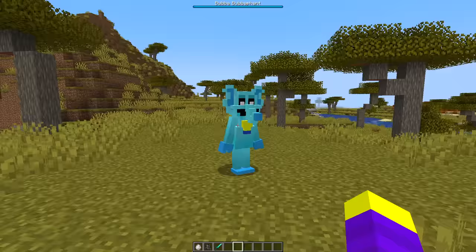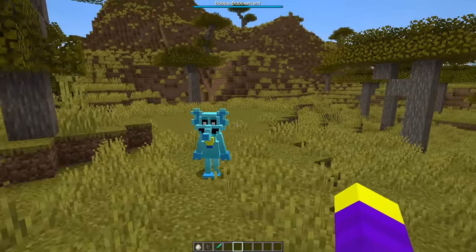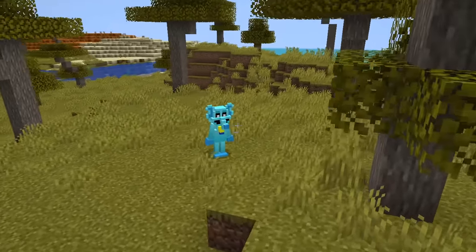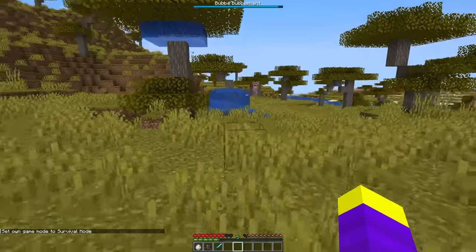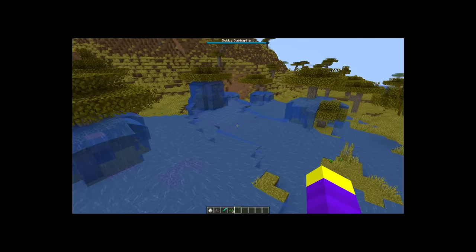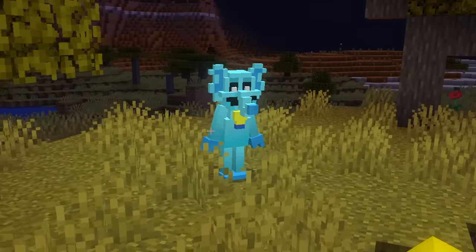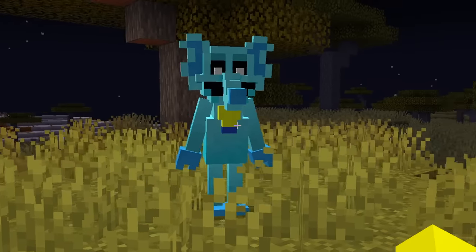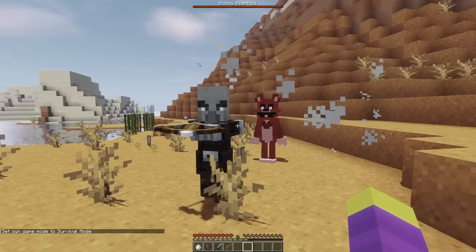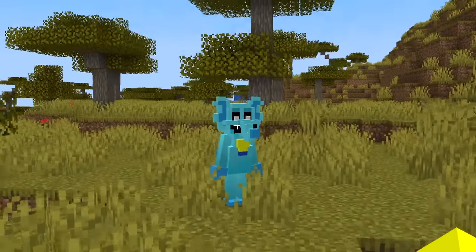This is how Bubba Bubbafint looks in game. He looks a lot like Bobby Bearhug, but to be fair, all the critters kind of look the same when you don't know what their monster form is like. Since Bubba Bubbafint is an elephant, I decided to give him a ranged attack, which is supposed to be water shooting out of his trunk. He does shoot a lot of water though, so I'm not really sure how he fits it all in his trunk. You might have also noticed that Bubba Bubbafint emits light, and that's because his pendant is a light bulb.